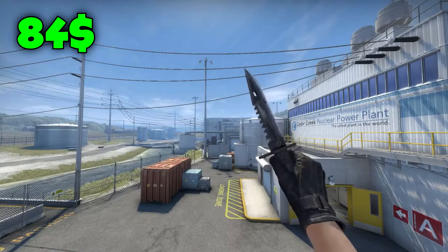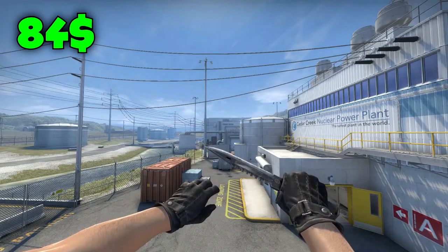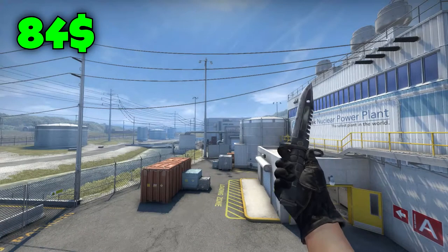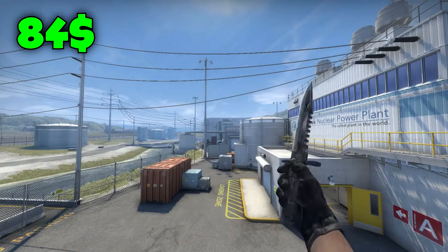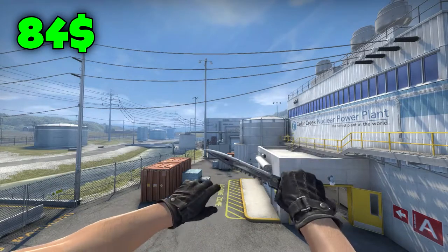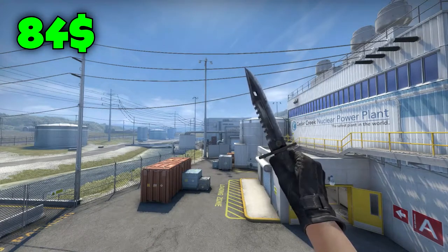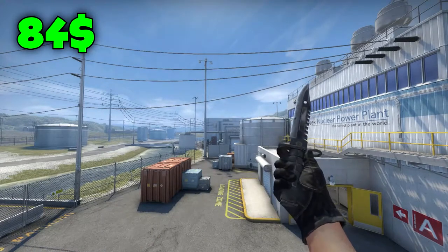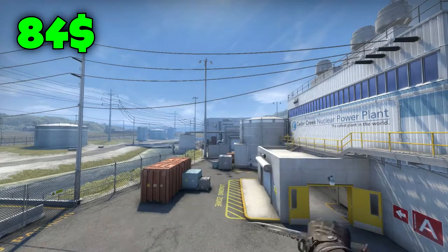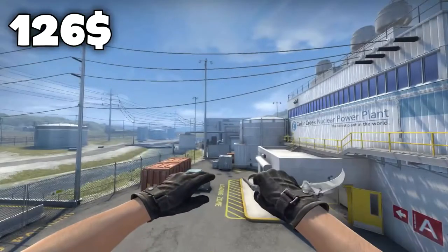The first place for the $100 knife goes to the M9 Urban Mask Battle Scarred for $84. Many people call it the Poor Man's M9 Vanilla, and it actually is almost like a vanilla if you get a really bad float on it. The worse the float you get on this knife, the better it actually looks because it makes it look more like an M9 Vanilla, which costs around $160. This knife costs only $84 — almost half the price for almost the same look.